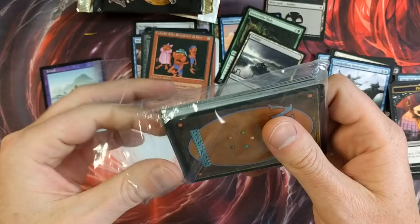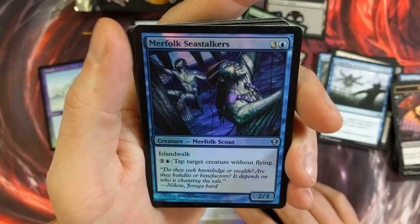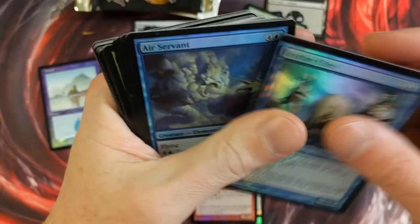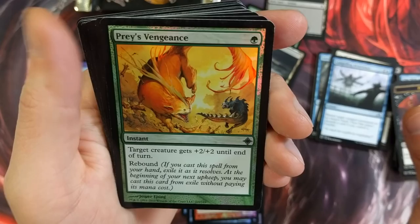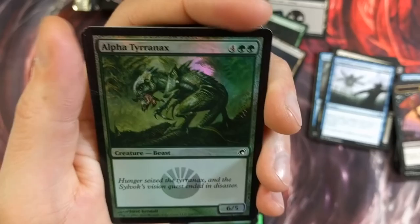Here we go. Noble Vestige. Merfolk Sea Stalkers — tap target creature without flying. Safe Passage. Skitter of Lizards — funny name. Enclave Elite. Air Servant. These are all foils, by the way. Rise from the Grave. Azor Drake. Goblin Arsonist. Praise Vengeance — oh, that's cool. Alpha Tyrranax — it's a six-five beast, just a common. Lifesmith. Nice.